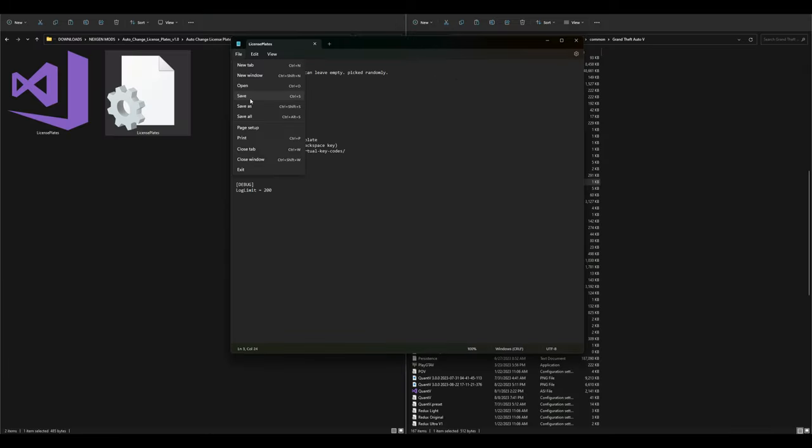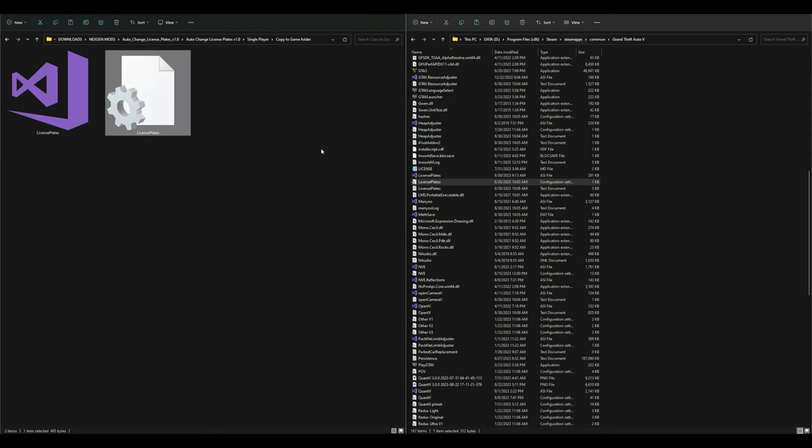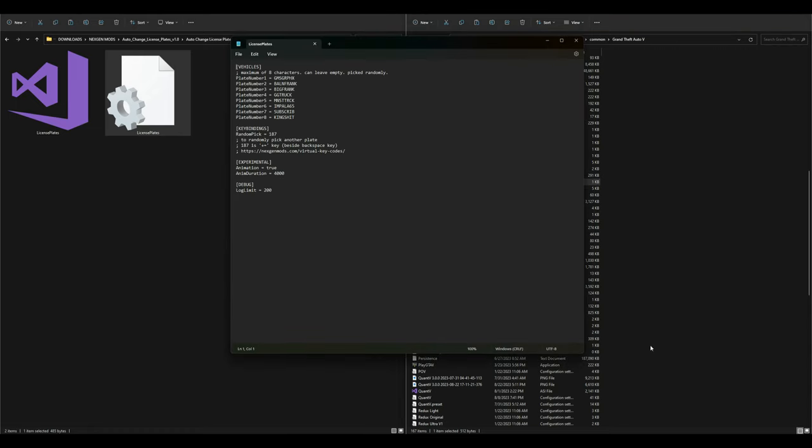Once you're done making your changes, go ahead and press Save, then exit out. Now let's go to our game directory — I'll find my License Plates text document. In my GTA 5 directory I already have my license plates set and my animation set to true. But before we start, let's set the animation to false so you can see the basic version first. Set it to false and save.